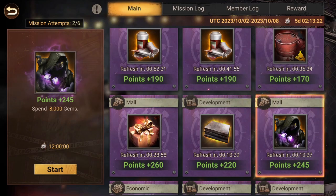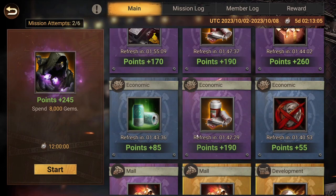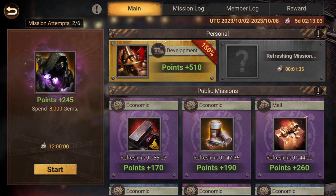Gem missions are easy if you buy packs. The best approach is to combine the gem mission with Bloody Brandy — start the mission, use your gems in Bloody Brandy to gain parts there, and finish the mission at the same time. For the yellow missions, try to get those on your personal missions because they give either 150, 200, or 120 bonus points for the purple tier.